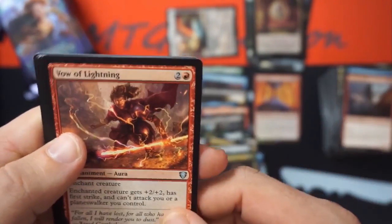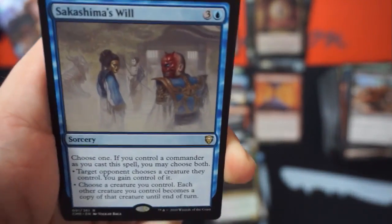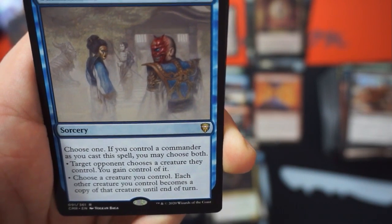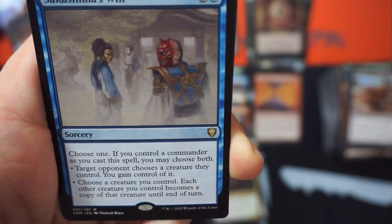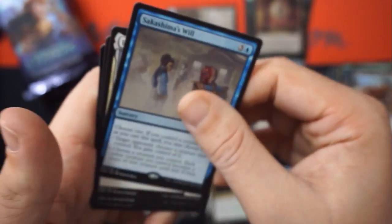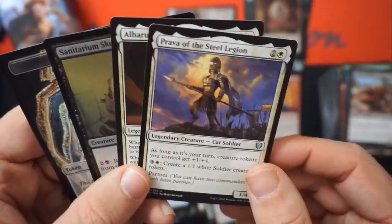Valve Shimmer — first strike. Target opponent chooses a creature they control, you gain control of it, then choose a creature you control. Each other creature you control becomes a copy of that creature until end of turn. That's fun, I like it.